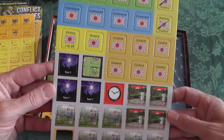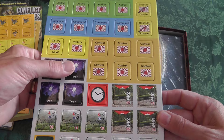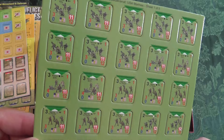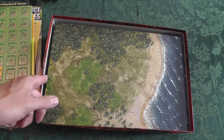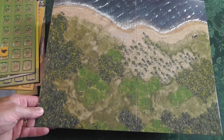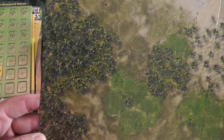Look how easy they come out of the tray — this is nice. We've got flares, since there's a lot of night action going on in Guadalcanal. These are really easy to punch out. Here are your Americans — your Marine troops. Look at this, another one's just falling out. These are gorgeous.